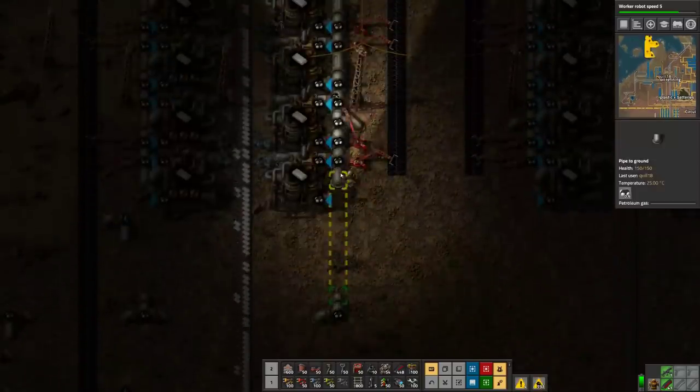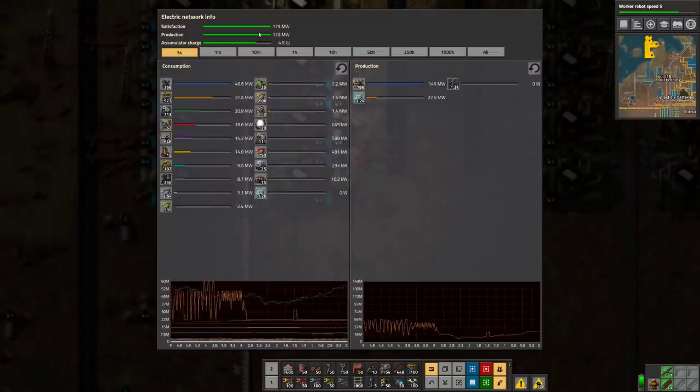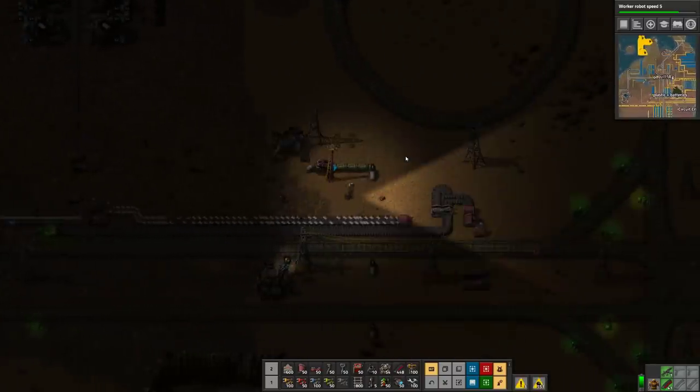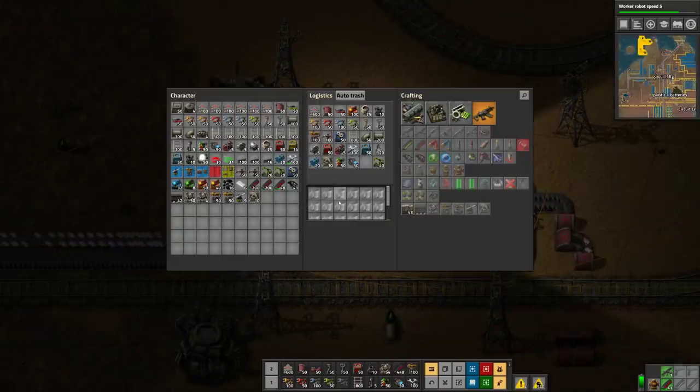How are we doing on power too? Production satisfaction is basically neck and neck. Well, it's nighttime, so that's part of it here — that's a little bit deceptive.